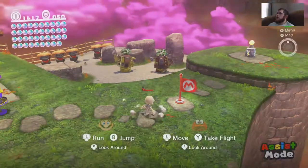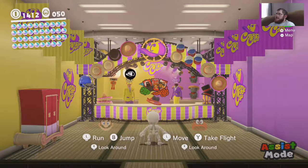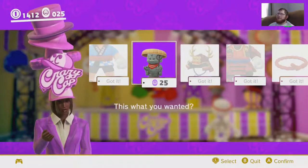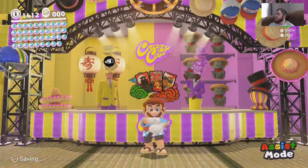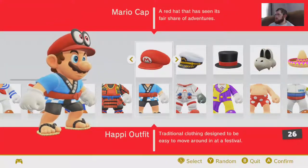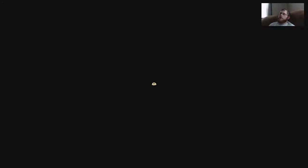So we got all the moons except for one, which we need to run by this Sand Kingdom to grab. Then it's just a matter of going to the Moon, which is next — my favoritest level. Let me change out of the skeleton outfit. I like it a lot, but can we go back to regular Mario? Classic Mario. I don't think we have the classic outfit yet, but we can go to the default — tried and true outfit. There we go.